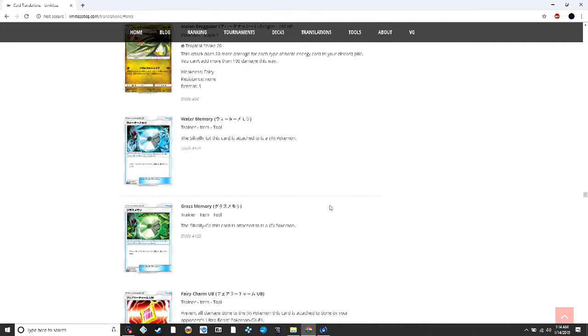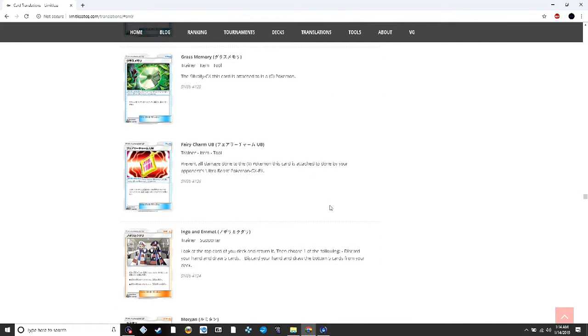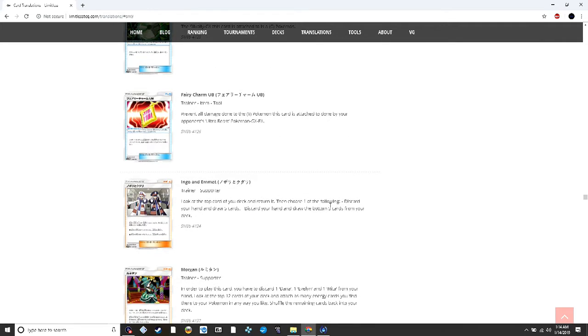Also in this set: water and grass memories for Silvally GX, a Fairy Charm for Ultra Beasts preventing all damage done by Ultra Beasts GX and EX. Ingo and Emmett lets you look at the top card of your deck and return it, then choose to either discard your hand and draw five from the top or draw the bottom five cards of your deck. This could be good in combination with Kangaroo from Ultra Prism — put three cards on the bottom and then draw them with Ingo and Emmett.